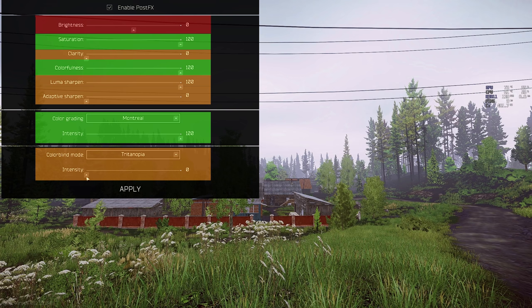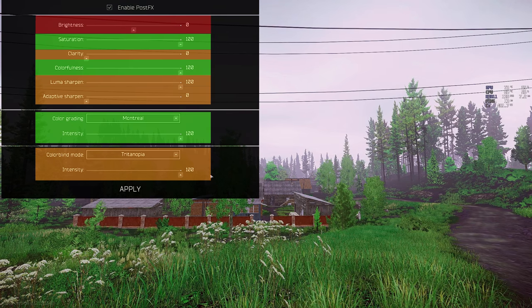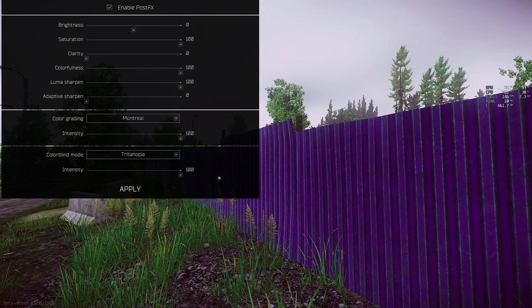I really like this colour blind mode because by default, trees are a horrible mix between yellow and green. Play around with the slider though, because it can change how things look inside of buildings too. I prefer to keep mine around 63. I understand it's not for everyone, but it provides a huge tactical advantage, so it's worth considering.